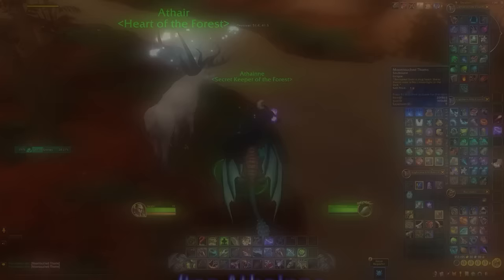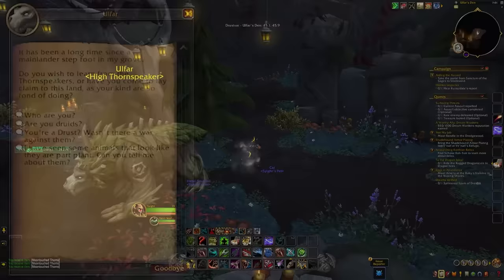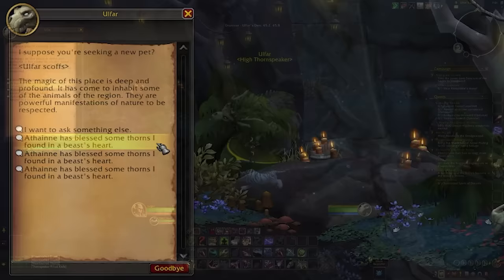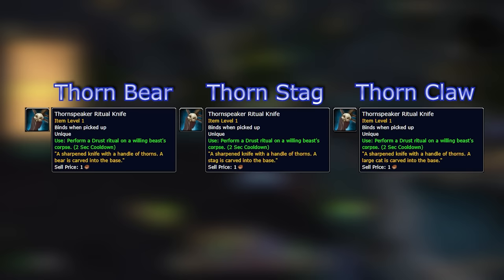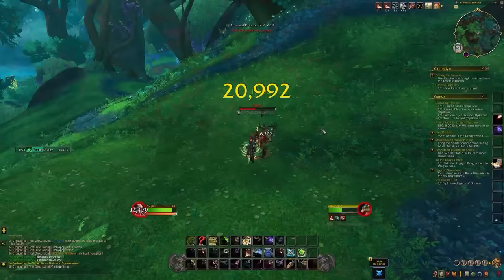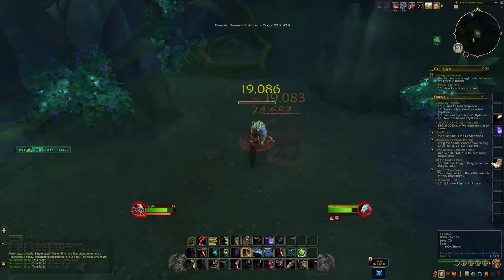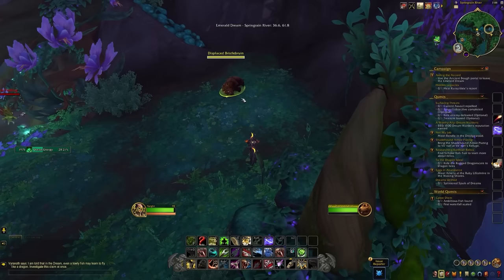Sometimes the stag seems to completely disappear, so if you feel like you're going crazy, don't worry. Once you have the Moon-Touched Thorns, find Ulthar in the cave to the north. Go inside and talk to them — the last dialogue option is 'I have seen some animals that look like they're part plant, can you tell me more about them?' — then choose that you've had the thorns blessed. You'll end up with a ritual knife, and mousing over it tells you which animal type it's for. The ritual knife has only a one-time use, and since there are different color variations of the thorn beasts, you'll need to repeat the whole process to get a specific color.